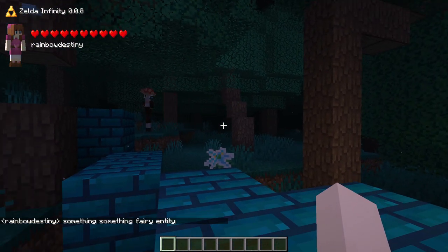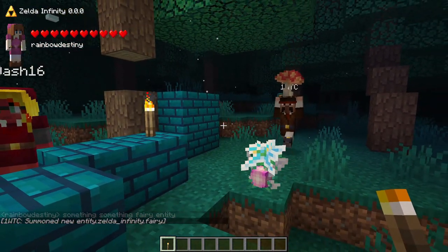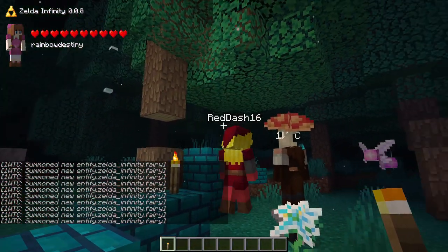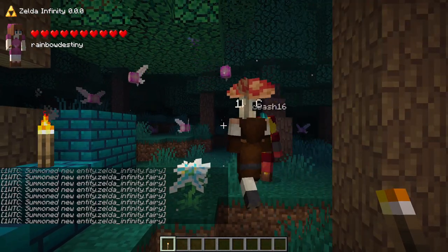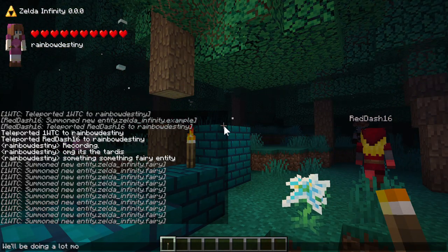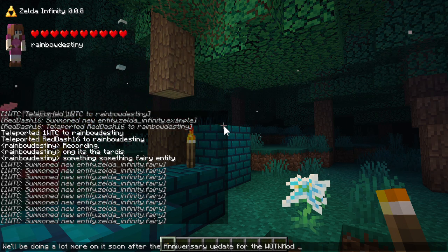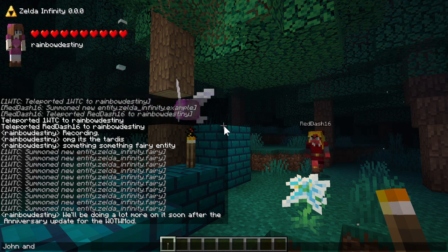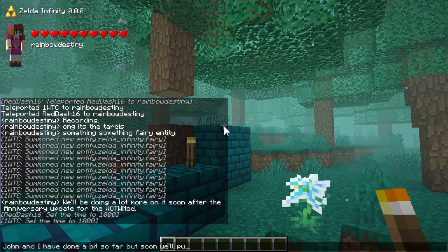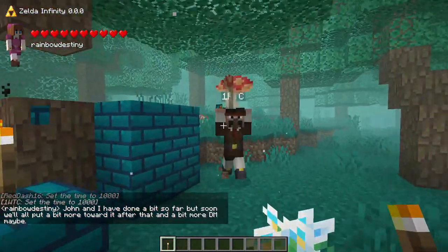Oh, fairy entity — hang on, I can spawn that. There you go — these are the cool fairy entities. We thought we'd give you all an update on the Zelda mod since we haven't done one for a bit. This biome is beautiful — May made this with those fancy JSON files. Anyone else's fog vanished? Yeah, it just has. Is it because it's nighttime? Yep. Okay, we can fix that — this is the amazing Zelda mod, stop complaining.